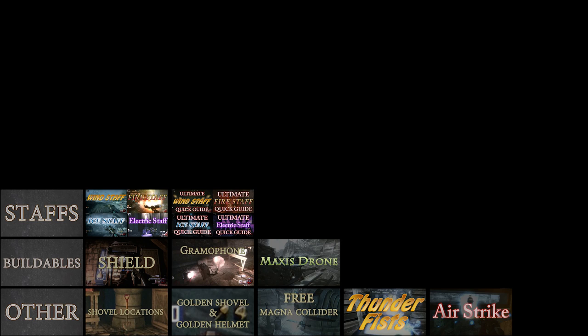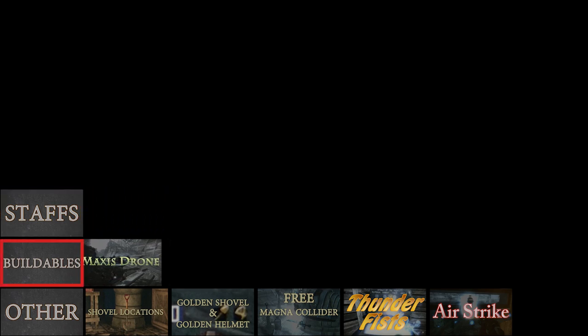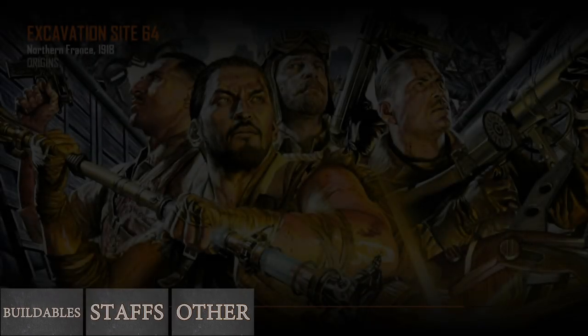At the bottom of this video, you'll see three categories: staffs, buildables, and other. Clicking these will take you to different sections of this video. When you get into a section, the links will change to help you navigate that section. These quick links will also be in the description, so those of you using smartphones to watch this won't get left out.